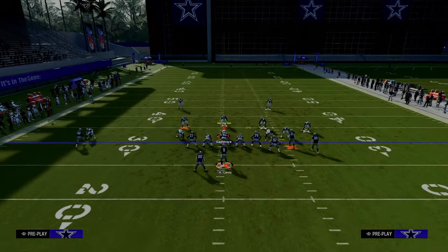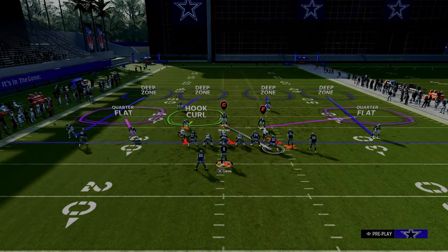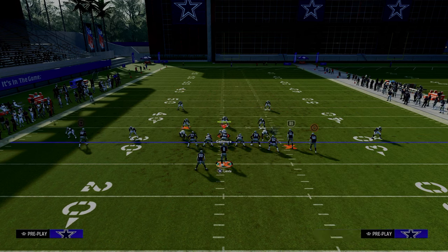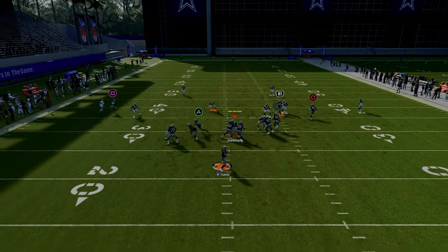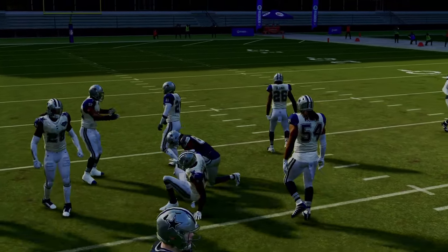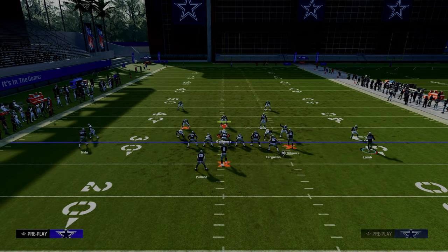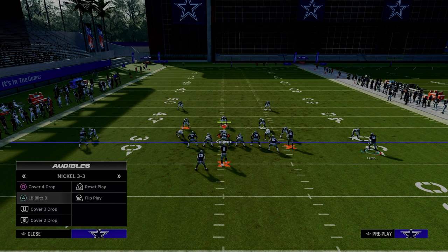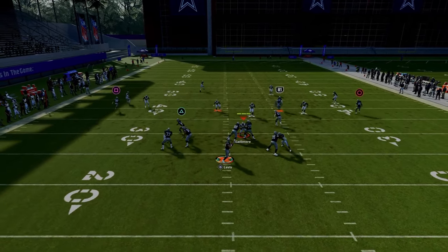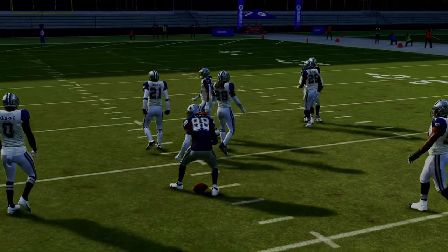Let's talk about what happens if they do what a lot of people like to do against this - they're going to end up usering the tight end route. If they decide they're going to user the tight end route, just assume this is my user defender. This is where this play becomes amazing. If they decide to user the tight end route, your post route is going to be able to be thrown in behind it, right in that little window. For spacing purposes, sometimes if they get bumped, that tight end and that circle receiver can get a little tight. So what we can do is just motion the circle receiver outside and we're still going to get the same behavior where he's going to get underneath that zone drop.